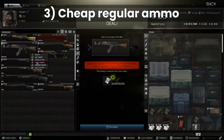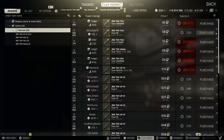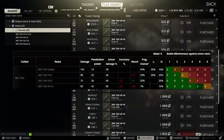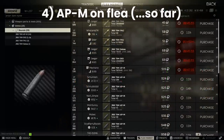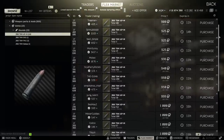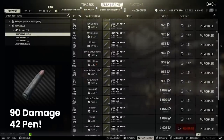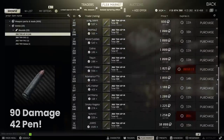Number 3, regular non-AP ammo is very cheap and does incredible flesh damage. We'll look at ammo in more detail later, but the lowest damage round for this calibre is 73. And number 4, the AP ammo for this weapon is still allowed on the flea in 12.12 so far and is very strong, dealing 90 damage per hit. With 42 pen it will deal with class 4 handily out to 150 metres even with the 12.12 penetration drop-offs.